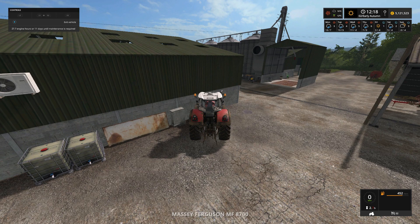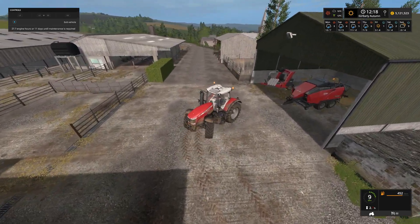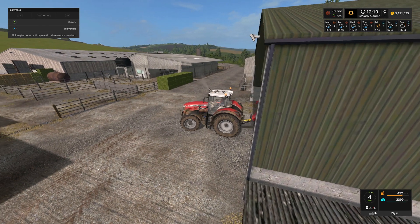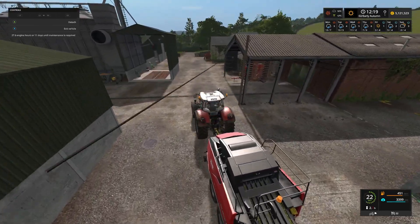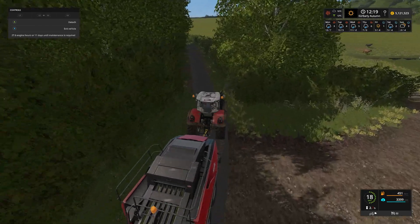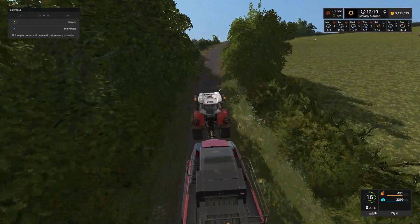Today we're going to jump into the Massey Ferguson 8727 and get the baling of all that straw done. As you can see behind us we've got a great big stack of grass bales - that's for the sheep and the cows. We did cut the grass field to get that tidied up, but we want to get all that straw we've been harvesting up on field 13 picked up before it rains, otherwise it's just going to rot away. We want to use the bigger Massey Ferguson because pulling a baler uphill is quite taxing on it.